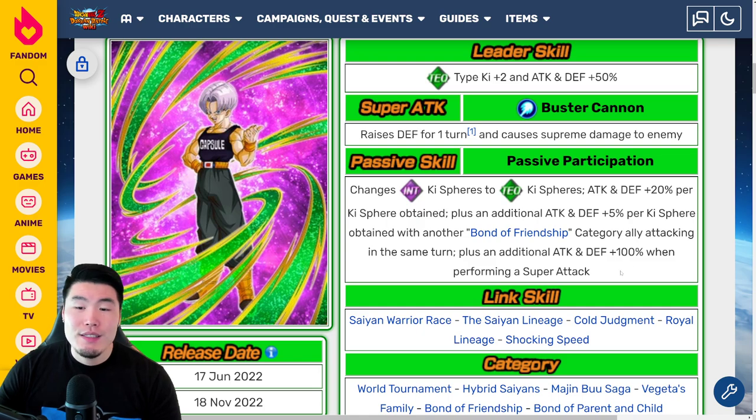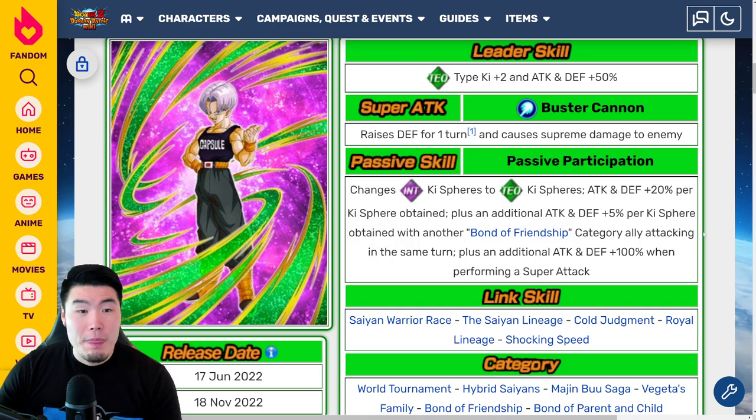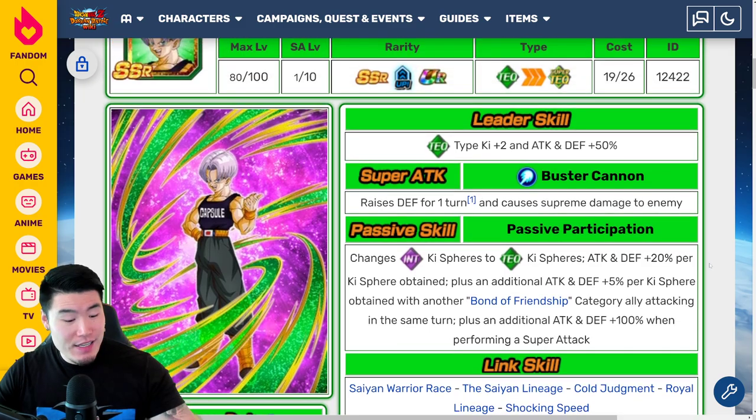Trunks is also not super powerful right now, but at the very least this is his non-Dokkan Awakened form. We assume that in the future, once he gets that Dokkan Awakening, he will actually be quite solid. So that is the Trunks.